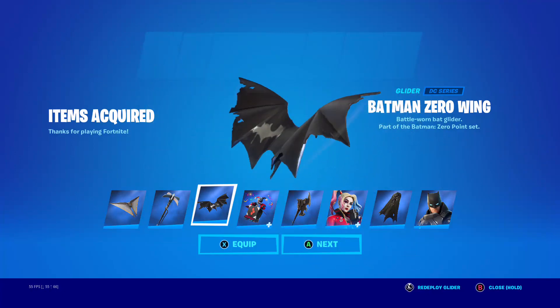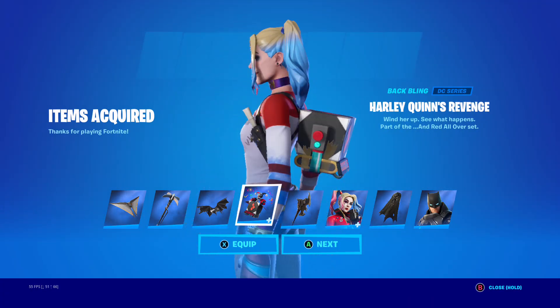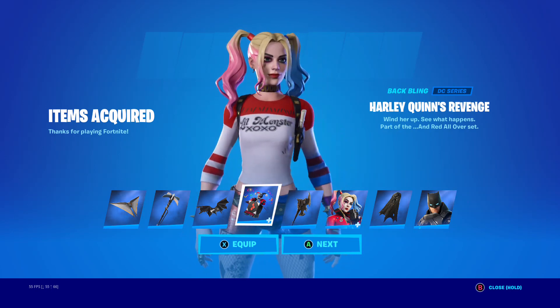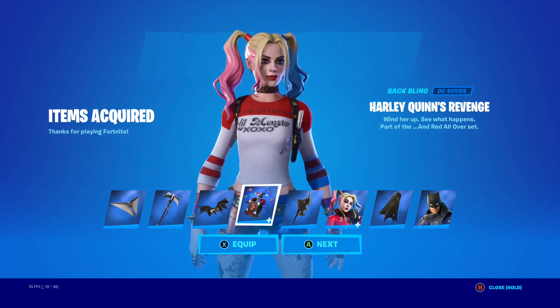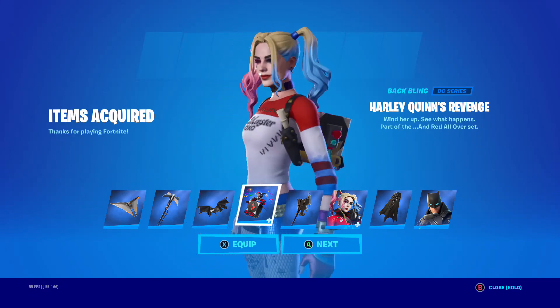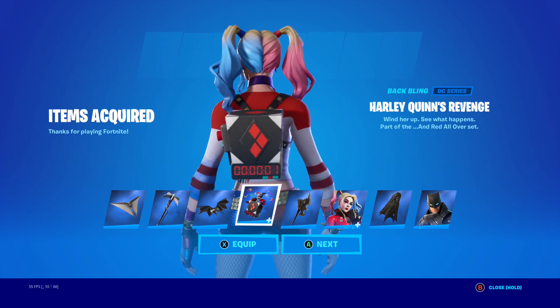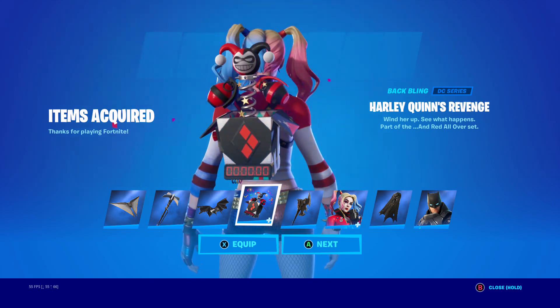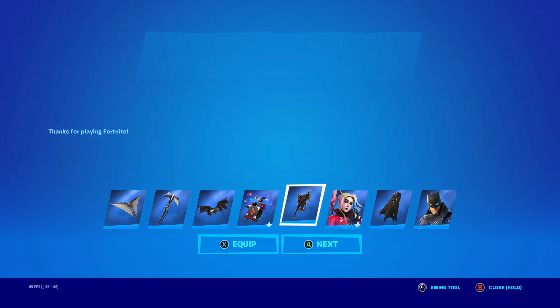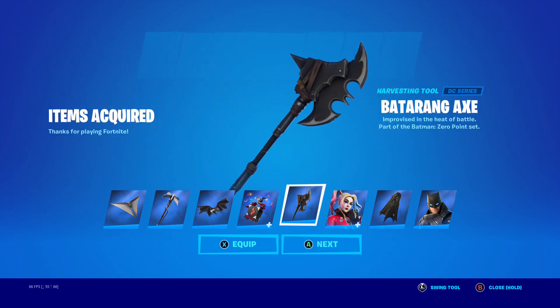Look at all the bats coming out — this would go good with the bat's control. The Harley Quinn's Revenge back bling — that's the original Harley Quinn. Might as well wait for it to pop up. Improvise in the heat of battle — I'm just going through all of them again real quick.